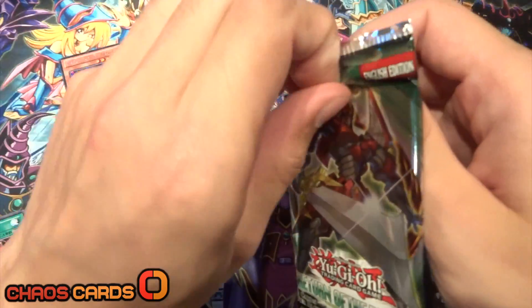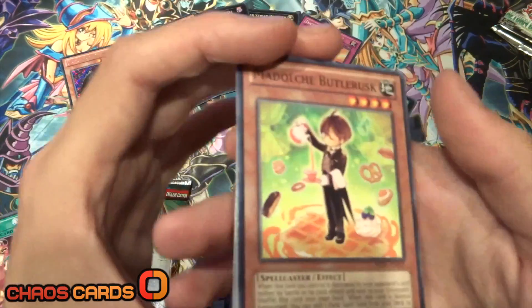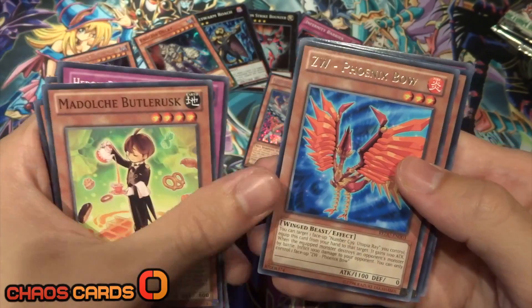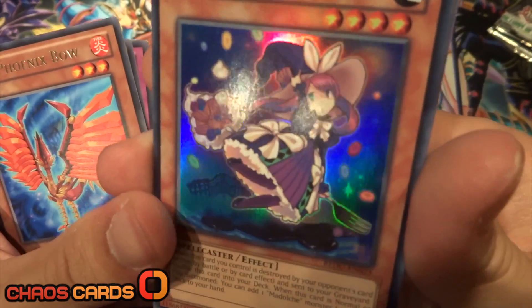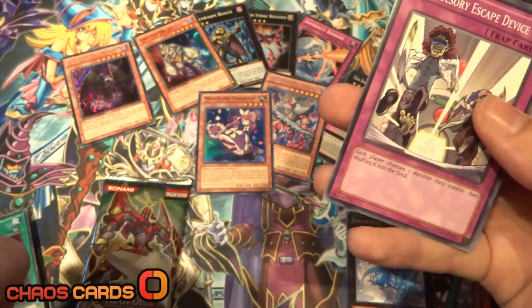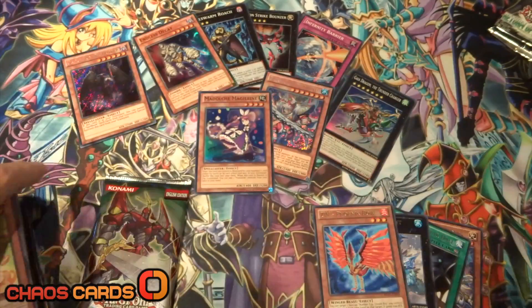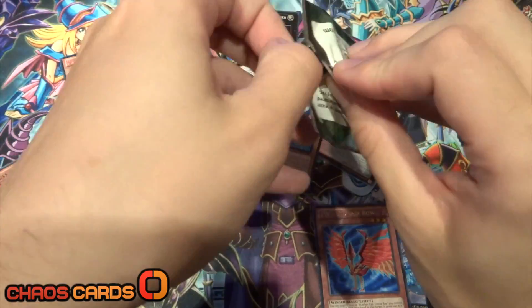Let's have a look and see what Return of the Duelist has to offer — hopefully another foil. It's going to be hard to beat that Secret Rare. We've got Madoshi Butter Rusk, Heroic Retribution Sword, Heroic Challenger Warhammer, Block Golem, ZW Phoenix Bow for a Rare, and a Super Rare Madoshi Magaline — I think that's how you pronounce it anyway. But another foil! That's amazing — three foils from four packs. What a tin. Compulsory Escape Device, Catapult Zone, and Generation Force as well.